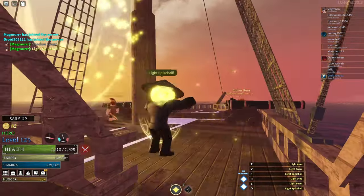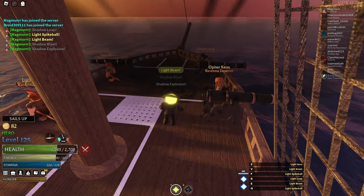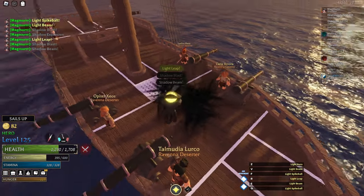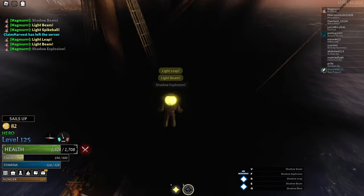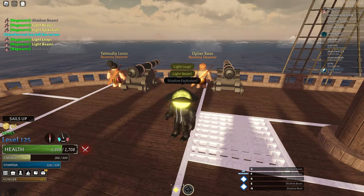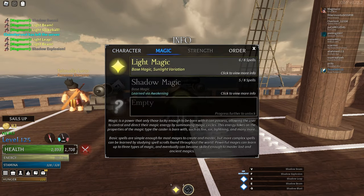If you spam your magic or fighting style abilities a lot, one very annoying thing is how the name of the ability stacks above your character's head. It can block a lot of your screen when many appear stacked. You can greatly minimise how many of these ability names stack by renaming all of your abilities to the same name.